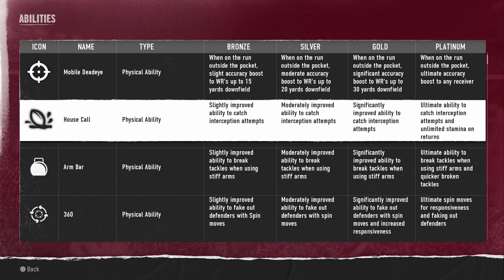That's how all of these work — every ability gets a little bit better the higher up the tiers go. For House Call, bronze gives you slightly improved ability to catch interception attempts, silver is moderate, gold is significant, and platinum gives you ultimate ability to catch interceptions plus unlimited stamina on returns. Obviously you want your best players to have these abilities — a platinum or gold player will have much better chances of using those abilities properly.